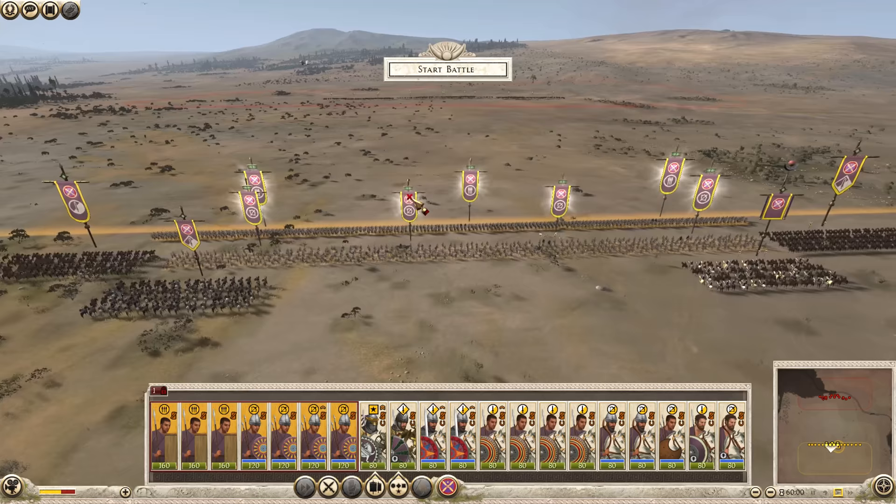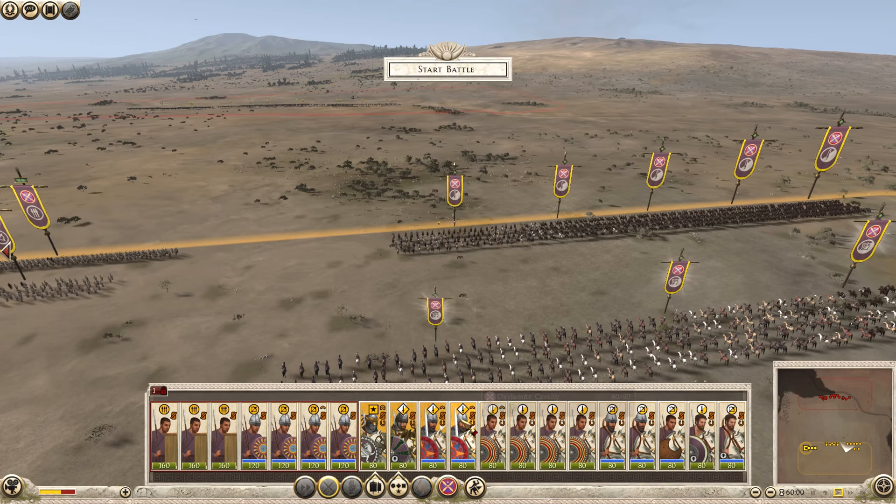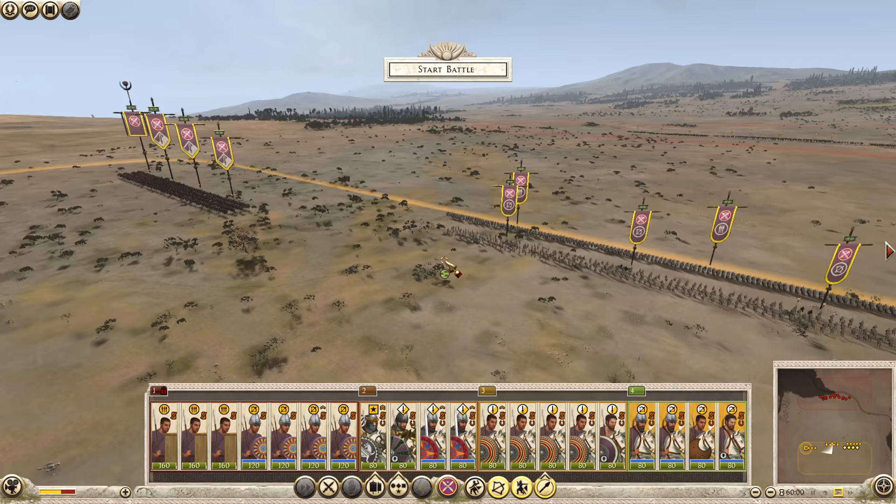We'll have our heavy cavalry move to the left side. I'll have my other cavalry on the right — my Light Cavalry and my ranged cavalry. We'll put those into separate groups. Job done. Let's start the battle.